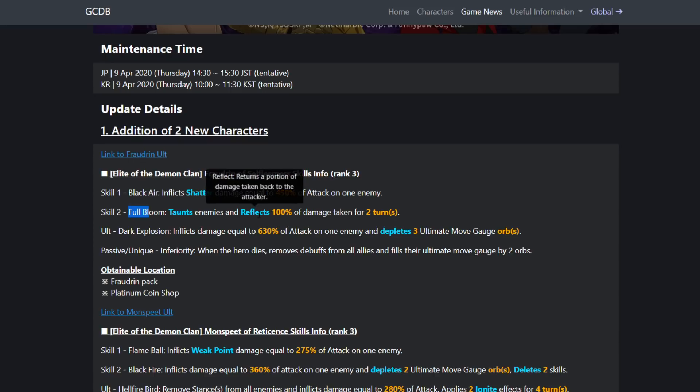Full Bloom taunts enemies and reflects 100% of damage taken for two turns. Interesting — no one has this. This is the first time this mechanic is implemented for a summonable unit. So level 3 reflects 100%. It's a double-edged sword: if the enemy does like 20,000 damage to you, he will reflect 20,000 damage back. But in most content the enemies don't do much damage normally; it's the ultimates that hit hard, and I'm assuming reflect doesn't work on ultimates.